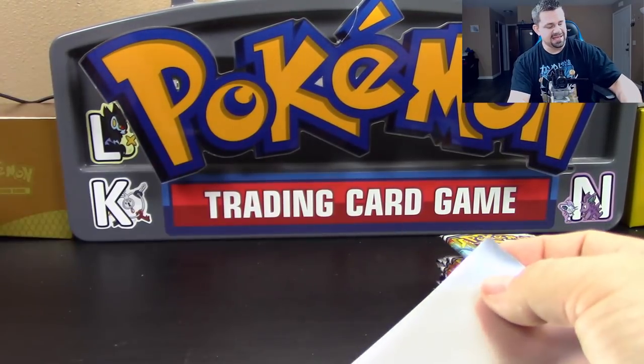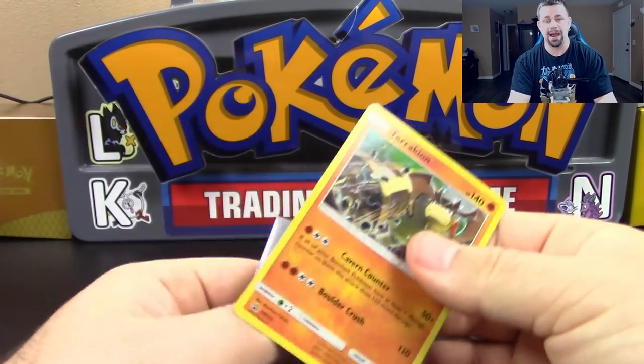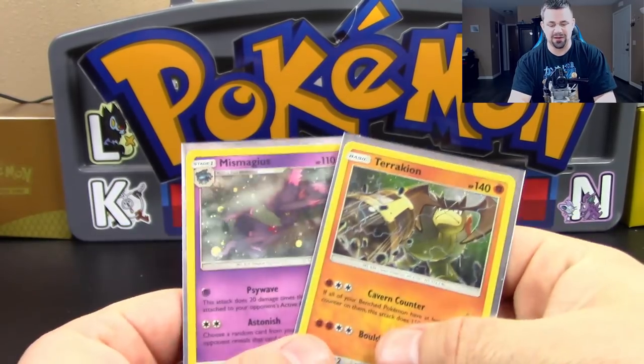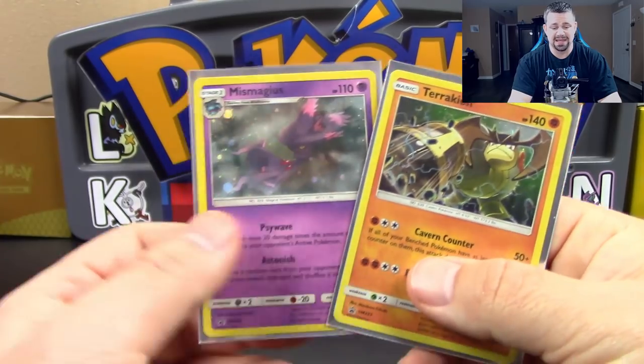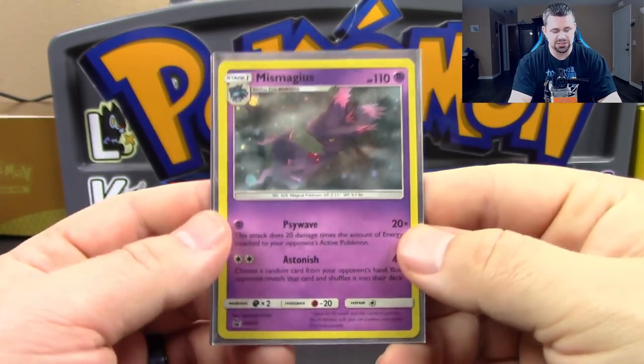Alright, enough about that. Let's get into the video itself. I got these packs open while I was blabbering away. We got our two promo cards here: Miss Magius and Terrakion — Sun and Moon promos number 222 and 223.